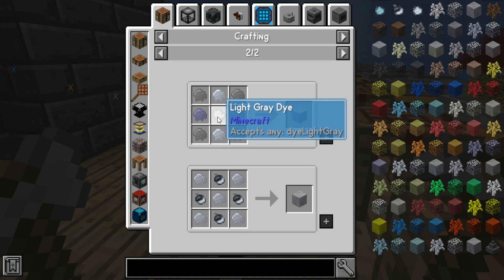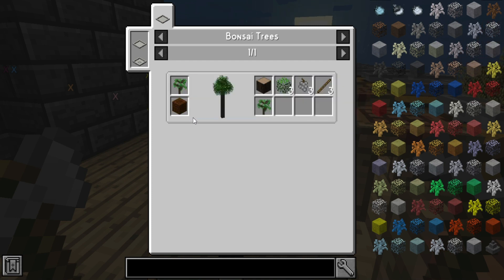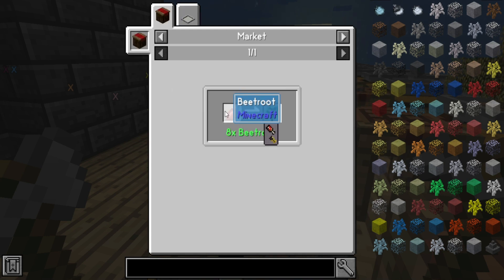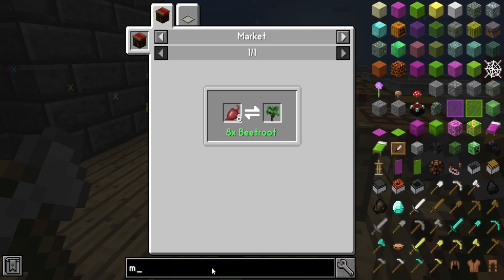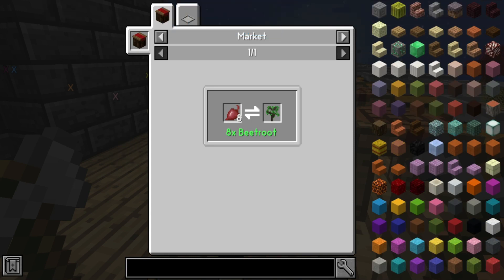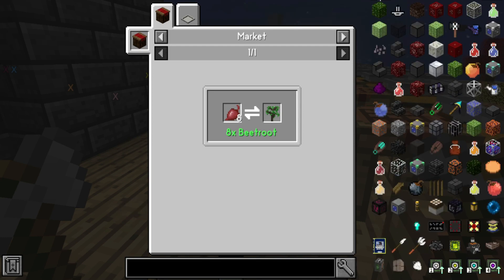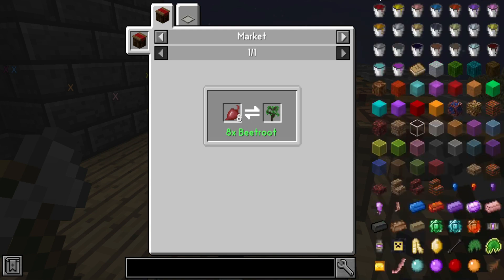We need light gray — how do we get light gray? We need a thingy. We're gonna have to look for a market thing. I really wish I could just press the button and find the thing. I have to look for this, give me a minute. We're still live on stream while I search.